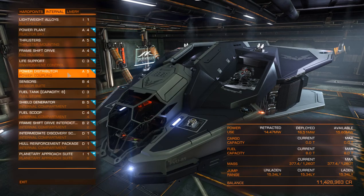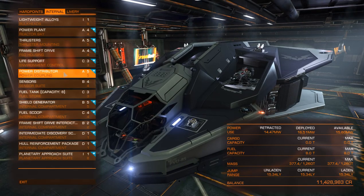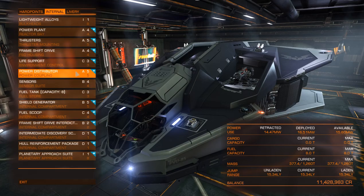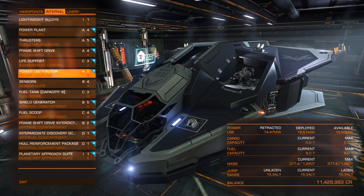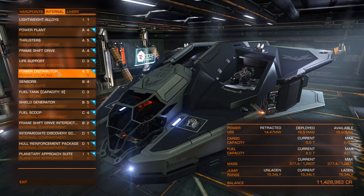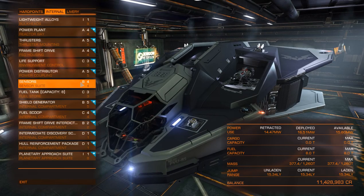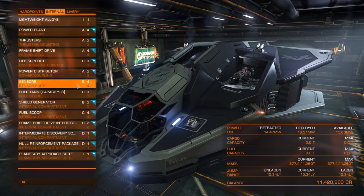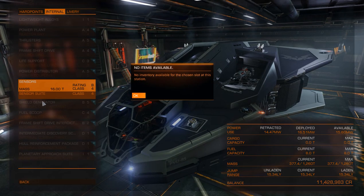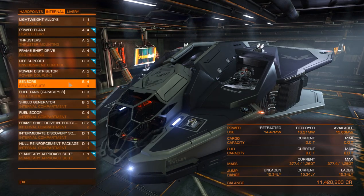For the power distributor, as always you want to go with the best one you can get — this one is a 5A and it works really well. Your weapons can fire for a long time before you have to recharge your capacitor. Your engine charges really fast as well, and your shields, once you put four pips into them, will stay up a long time if you need them to. For sensors I go with a 4B — I like to be able to see what's out there. You could drop this down to a 4D, which is the lightest version and would give you more jump range, but I like to be able to see what's around me so I go for a B.